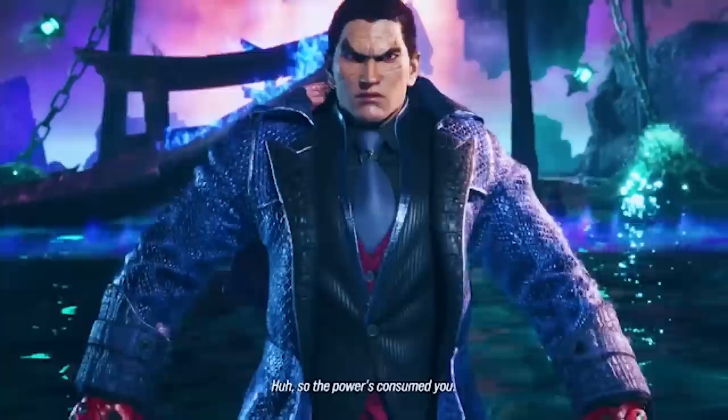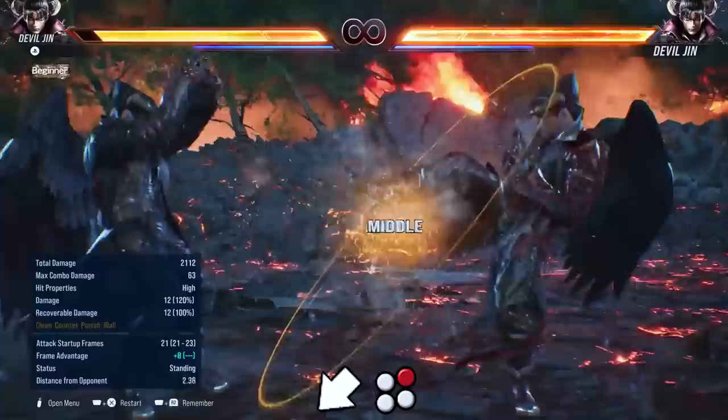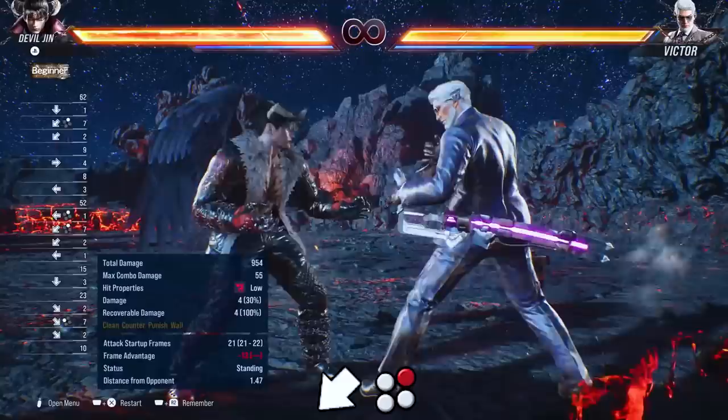His while standing 1-4 no longer knocks down, but it potentially sets him up for a hell sweep mix-up and it still wall splats. Down back 2 is now 21 frames — one frame faster than Tekken 7 — but it no longer does anything on counter hit. It's still plus 3 on hit and minus 13 on block.